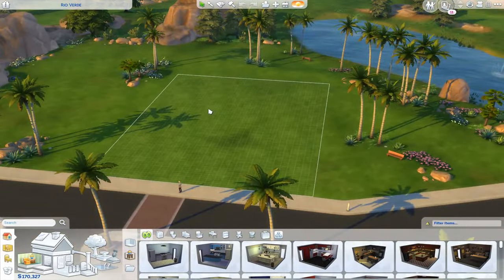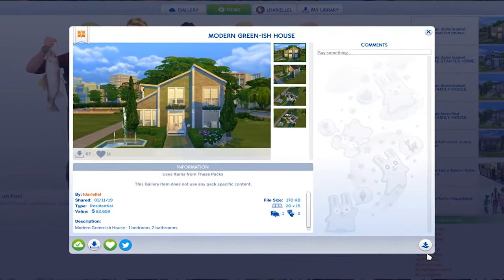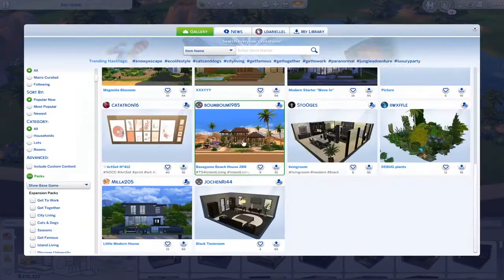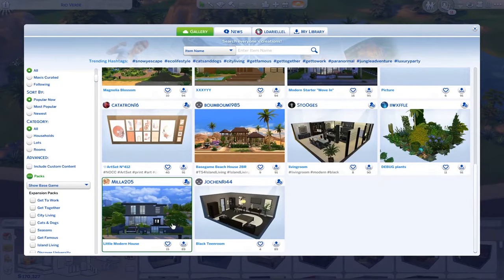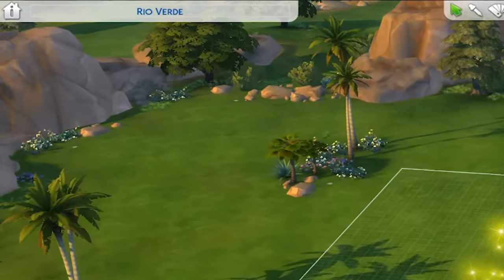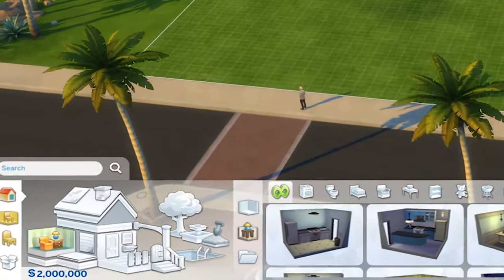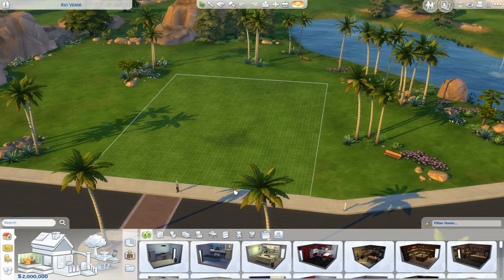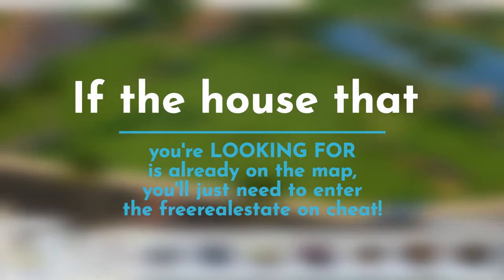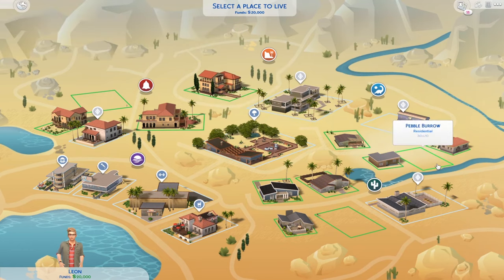Now the lot is empty — look at that view, the lake is spectacular! Go to your library and place a house — for example, a modern greenish house I created, or an expensive base game house. Keep in mind: when you place a house on a lot, you actually need money. So you'll want to cheat for money here. The free real estate cheat works when there's already a house in the world and you're selecting it from the map.